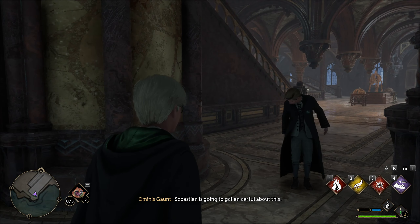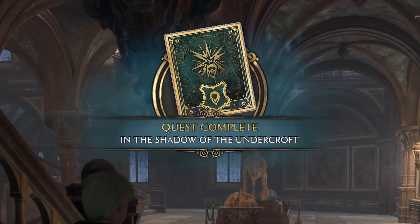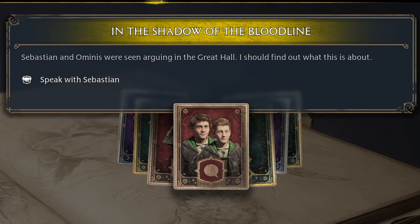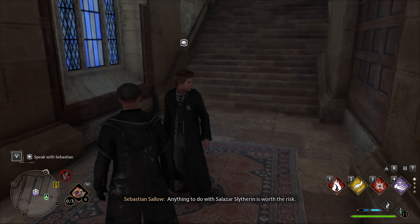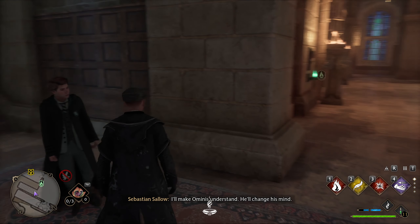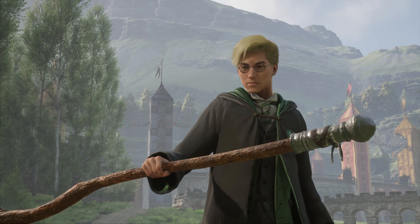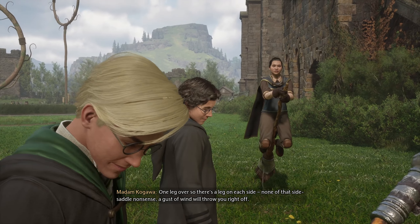To start the Unforgivable Curse's quest chain, you must first finish the main scenario quests called In the Shadow of the Undercroft and In the Shadow of the Estate. This will unlock the first quest from Sebastian's solo relationship quest called In the Shadow of Bloodline, the one where Sebastian argues with Ominis. This quest chain contains a lot of quests, and all of them pop up after some time passes from the last quest, so be patient. You can complete other quests while you are waiting, for example the main scenario, where you need to progress through the main story anyway to get the last Unforgivable Curse.